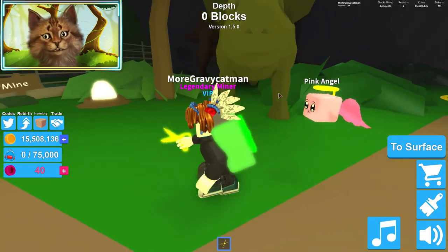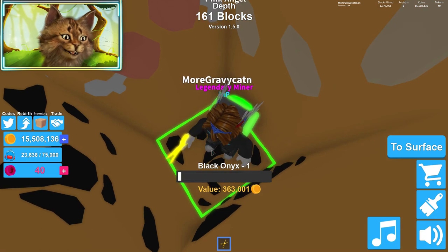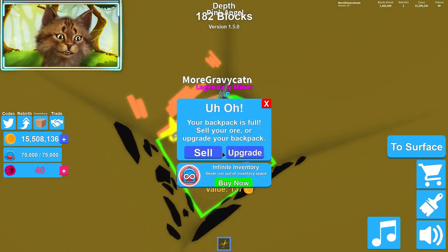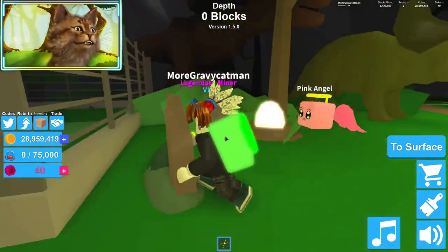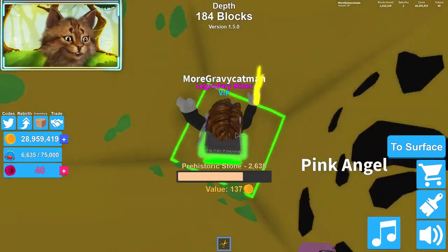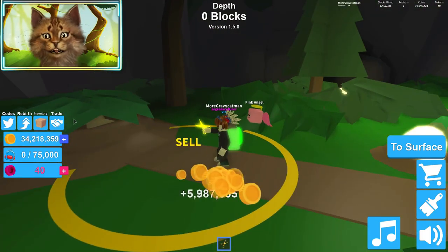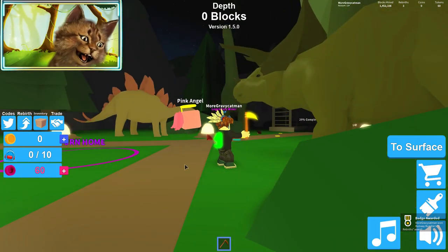Sell. Oh no, we need more money. Let's go back and mine. Mine, bacon hair, mine like your life depends on it. Oh, we're going so super deep. We're definitely going to be able to rebirth. I was saying, dude, watch if we're not able to rebirth — that would be so funny. Alright, let's dig down again. Come on dude, we can rebirth now for sure. The mine collapsed — alright, let's rebirth! And now we have — oh, we actually got a badge for three rebirths? Wow, that's actually really cool.